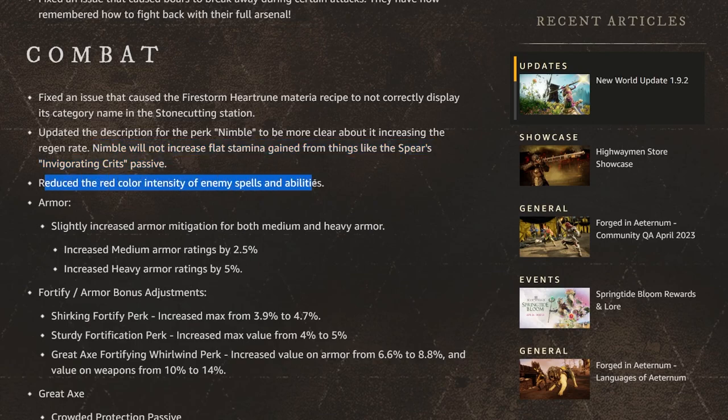They reduced the red color intensity of enemy spell abilities. I'm very interested to see how this works out — this has been a problem. I didn't really enjoy the previous change as much as I thought I would. I do like that we can tell the difference between enemy AOEs and friendlies, but that change was a little bit too much.